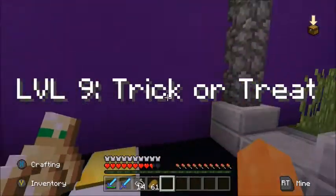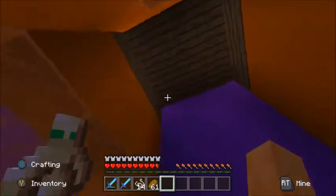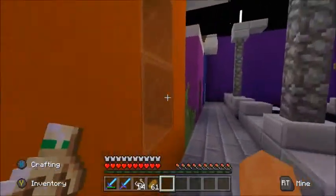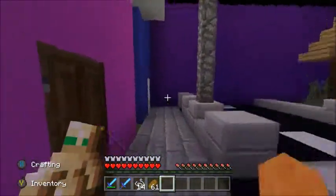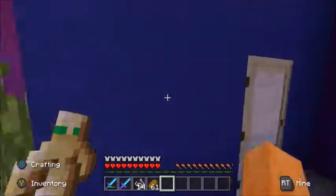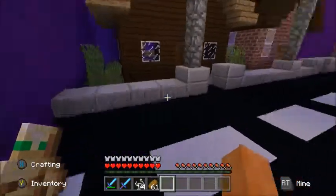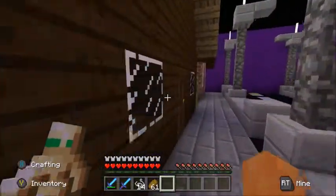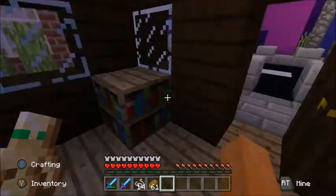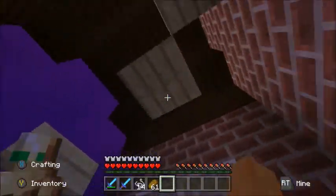This is level nine, trick or treat - it's a little tiny one. Let's try and find it. Check if there's anything in the chest. See if there's anything over here - nope. Purple house, it's tiny. Tiny blue house, nothing in the chests either. What would they have - like candy? I love a bit of candy! Oh, this one's got a little upstairs bit just for that button and it doesn't do nothing.